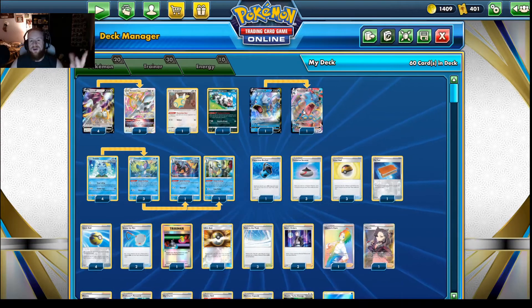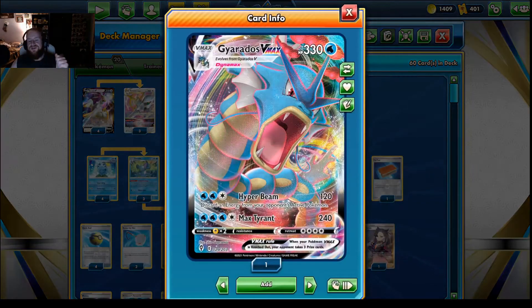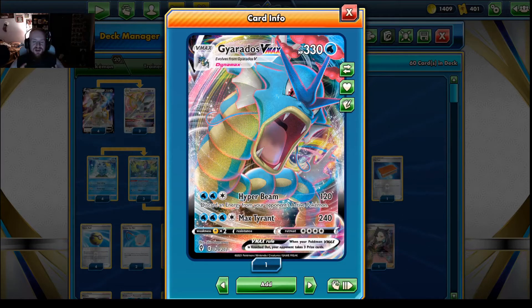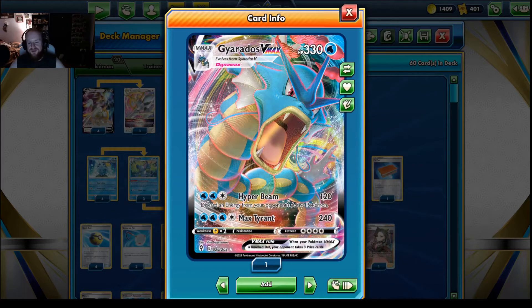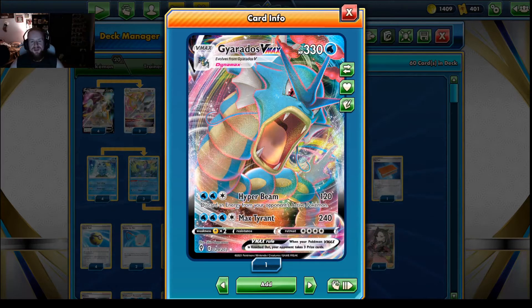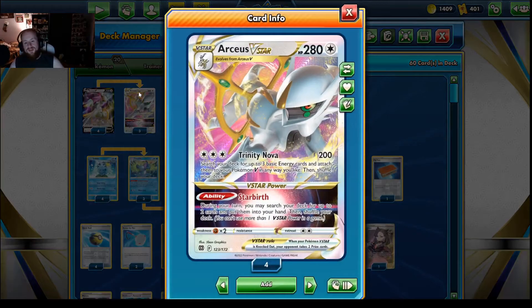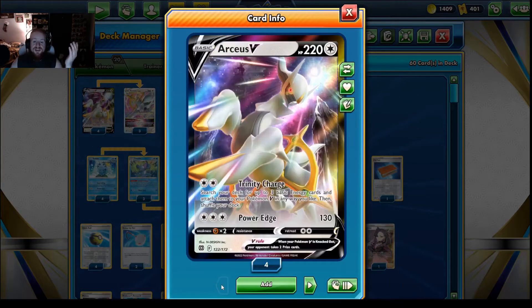We're going to start by taking a look at Gyarados, since we all know what Arceus does. Gyarados VMAX has the attack Hyper Beam for 120, and you discard energy from your opponent's most active Pokemon, which can come into play since special energies are becoming more and more popular. Then Max Tyrant for four energy does 240 damage. Gyarados by itself is not the best attacker just because the damage output is not great for the amount of energy it takes.